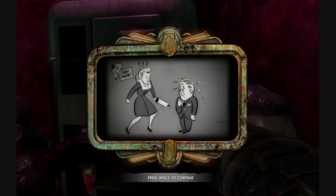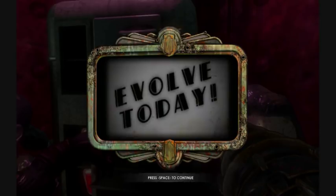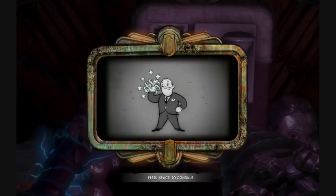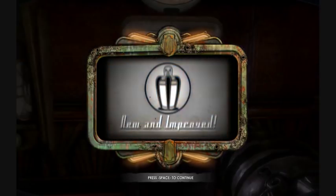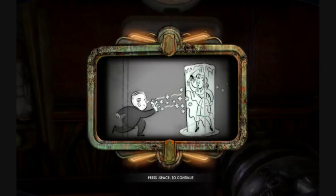Freeze your enemies and shatter them into a thousand pieces. Deep freeze enemies quickly — charge up to shower foes with a devastating ice storm. Freeze enemies for longer, charge up and put them on ice.